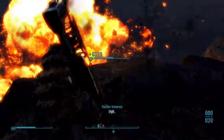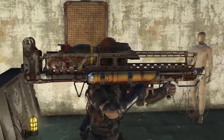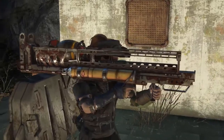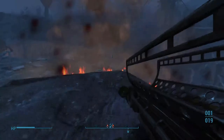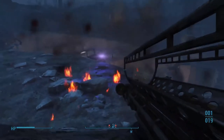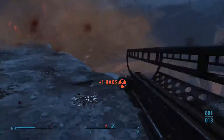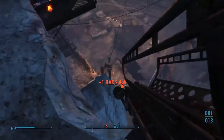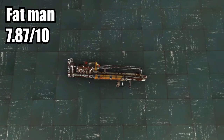Your damage output is insane considering it's a tiny nuke — mini nuke, that's it. Your reload speed is not great. Your ammo cost will be your mini nukes, which are going to be quite expensive and quite rare to find. The Fat Man comes good in a crunch. Final rating, I give the Fat Man a 7.87 out of 10.